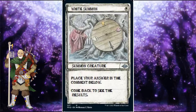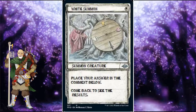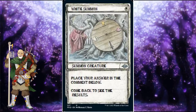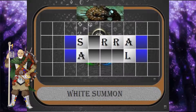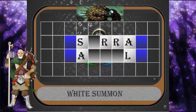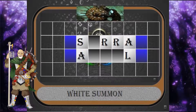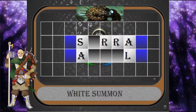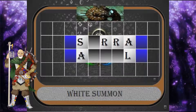Welcome to Magic the Gathering Wheel of Fortune. I'm your host, Eric the Rogue Trader, and your category today is White Summon. This five casting cost flying creature that does not tap while attacking has a flavor text that reads: Born with wings of light and a sword of faith, this heavenly incarnation embodies both fury and purity.